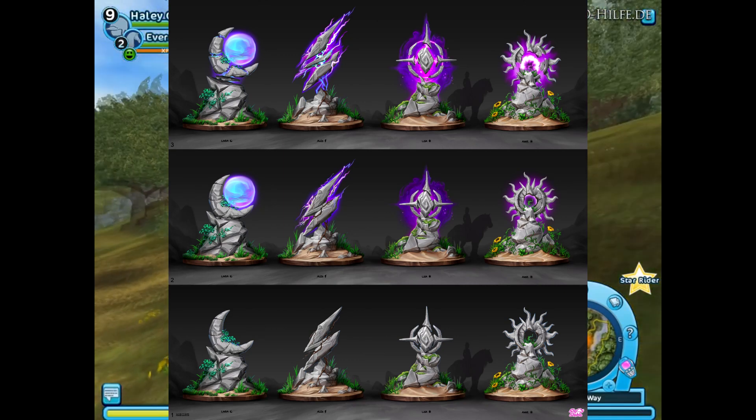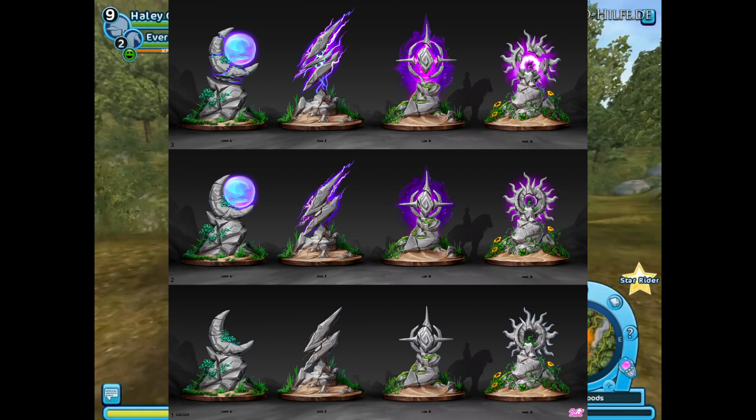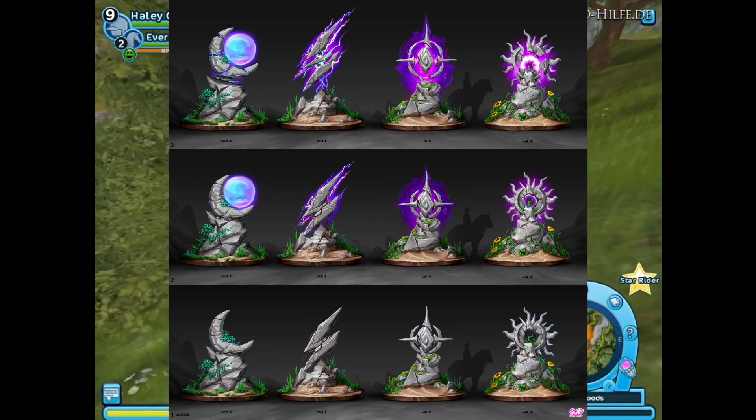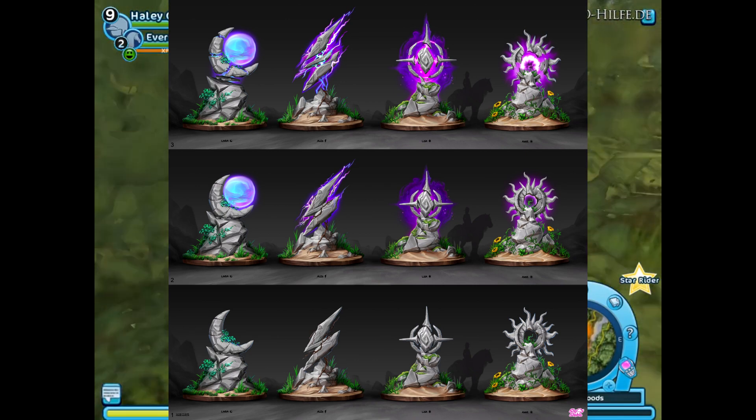I like Anne's rune stone the most — and I'm not biased just because she's my favorite Soul Rider, it just looks so cool. Lena's is also really cool; it looks a little different from any of the others. It's so unique and I really love it.